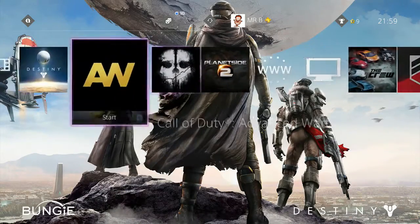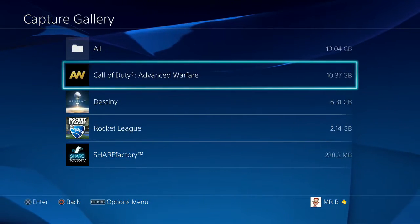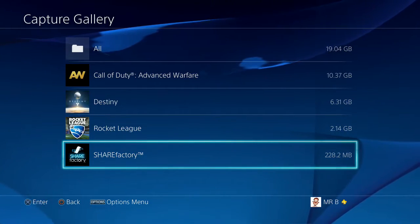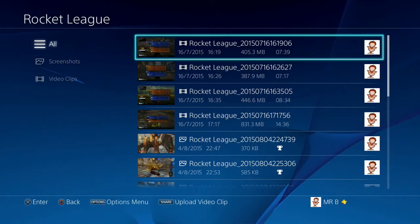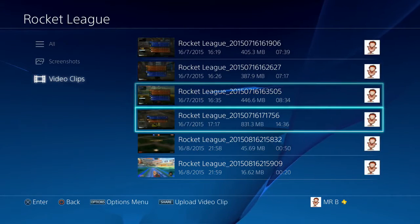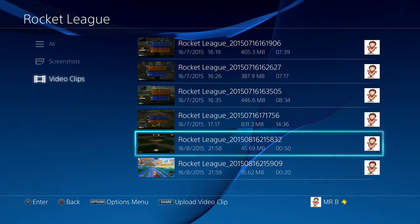So you're back on your home screen. You want to look for Capture Gallery and go in it. You'll have menus — as you can see, I've got an Advanced Warfare folder, Destiny folder, Share Factory folder, and Rocket League folder. Because I was just recording a Rocket League game, I'm going to go in it and go down to videos. It should be those two clips at the bottom.